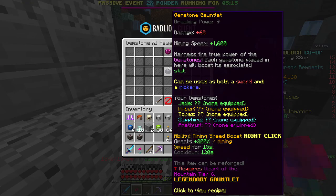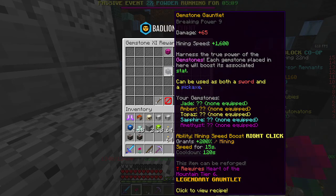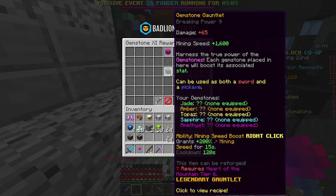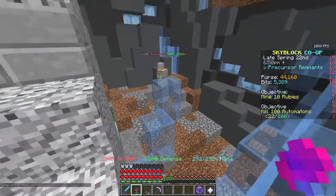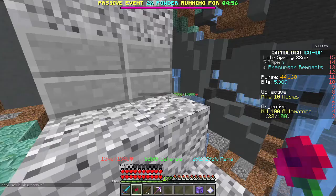You can use it as both a sword and a pickaxe — this is absolutely insane. As you can see I haven't got high enough Heart of the Mountain, so I probably need to get back onto the grind. But it's got a breaking power of 9 with a mining speed of 1600. So everyone who's been grinding at mining, this is going to be absolutely insane. These automation mobs are hard — yeah they hit hard. But they do drop a lot of stuff.